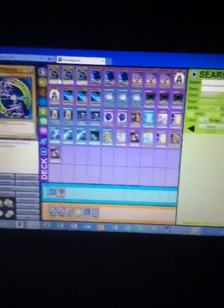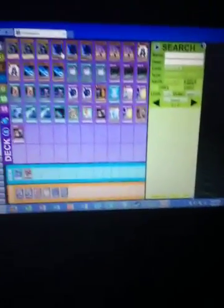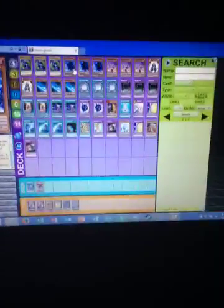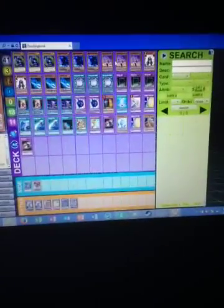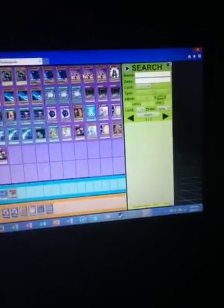Now for the main deck. You've got your three Dark Magicians and your three Magician of Dark Illusion. Just to give you a quick rundown, it's treated as a Dark Magician and it's pretty easy to special summon out from your hand. You've then got your triple Chocolate Magician Girl, just for the drawing effect and to get rid of some of the dead draw spellcasters you've got.